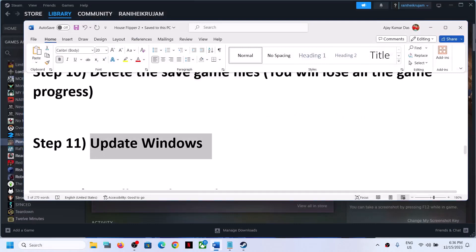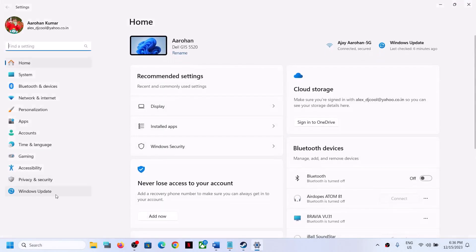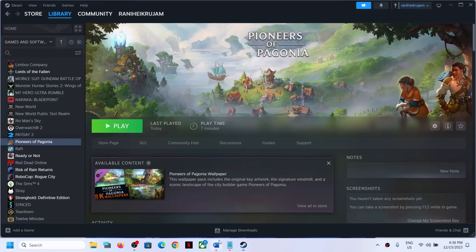The next step is to update Windows to the latest version. Go to Windows Update or Update and Security, then click on Check for Updates. Once done, restart your computer and launch the game.